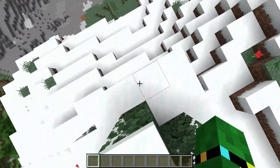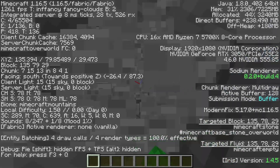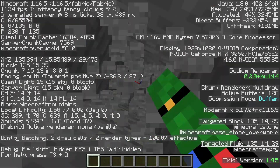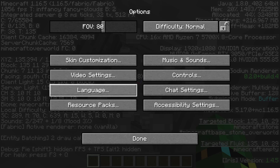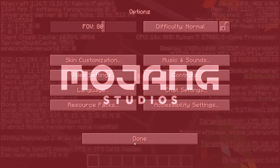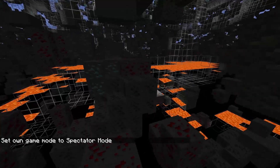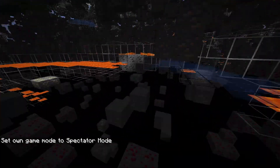I do happen to agree with them, because if you go down to like Y11, and then go into x-ray mode — and I'm just doing this for the video, okay, I don't actually x-ray — you can find diamonds at Y11, and look at that, there's diamonds at Y11 all over the place down here.